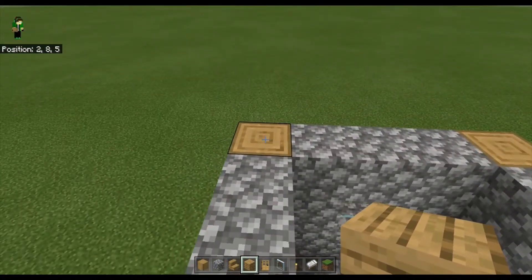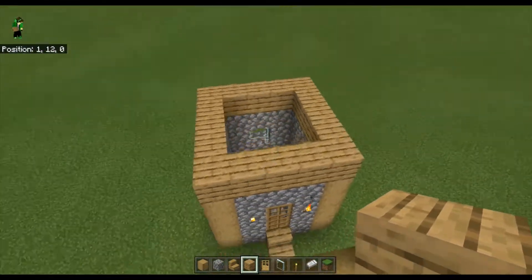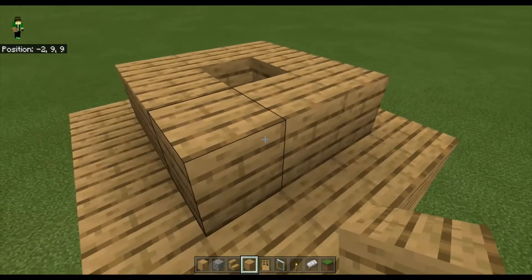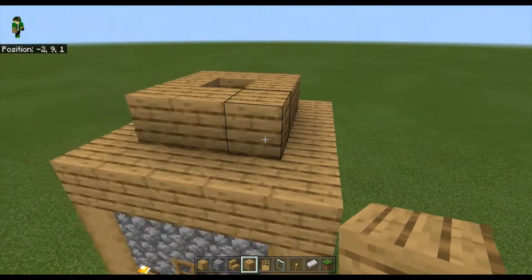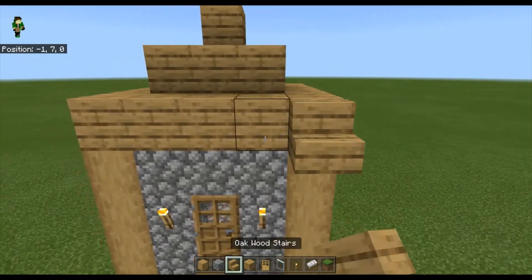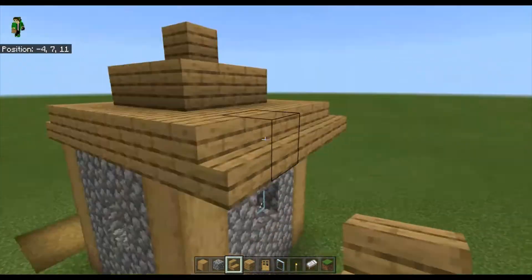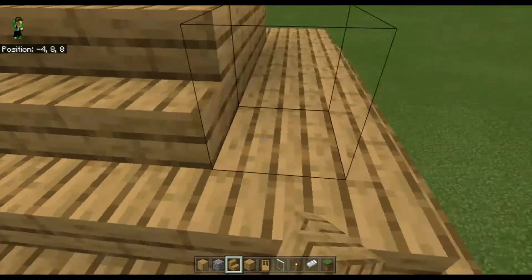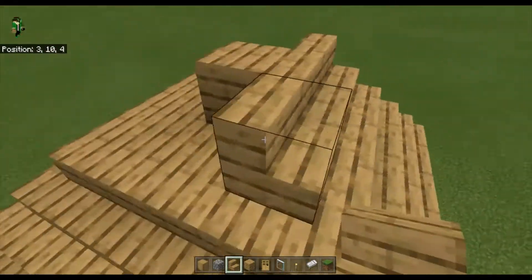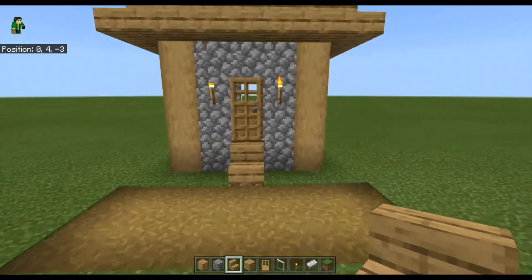Next we want to do the roof. Build up on the cobblestone and strip logs by one block so you have a frame like this. Then do some more scaffolding to form a pointy roof shape. Go to the side and fill it all in with stairs for the actual base of the roof, making a pyramid shape like this.